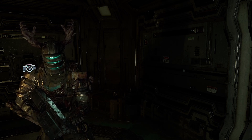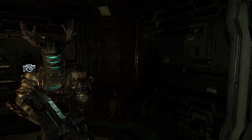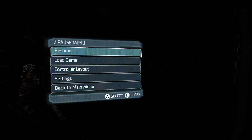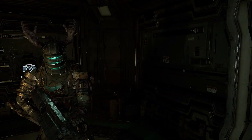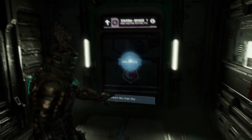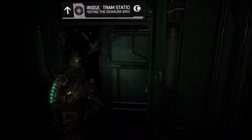Alright, what's up everybody, Smoking Reaper here. We're back with some more Dead Space. We're on Chapter 11 - Alternate Solutions. We got to go to the cargo bay, let's go.